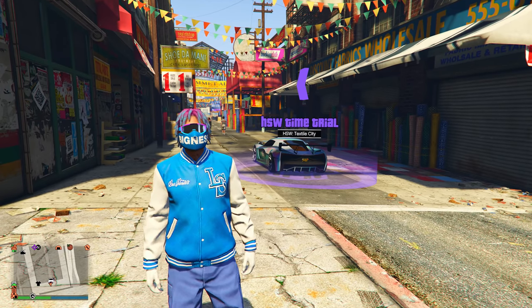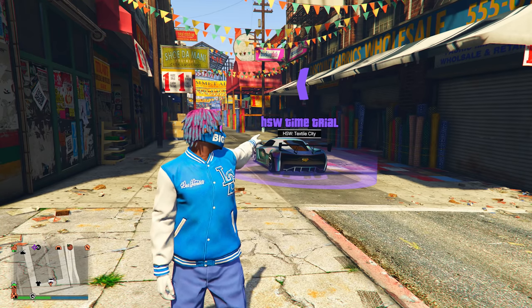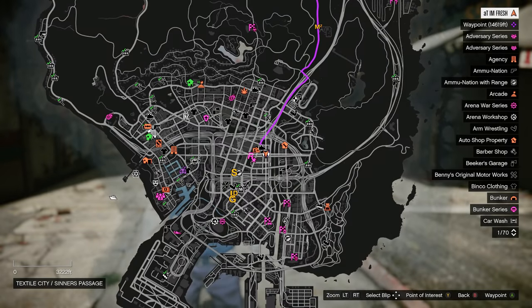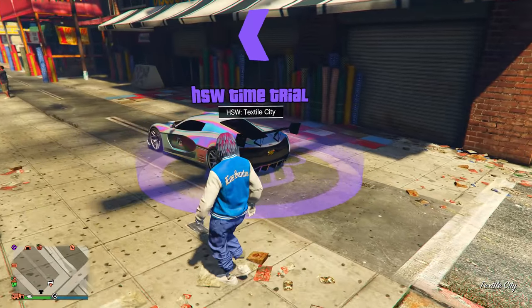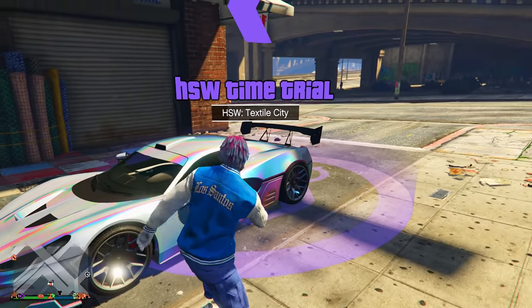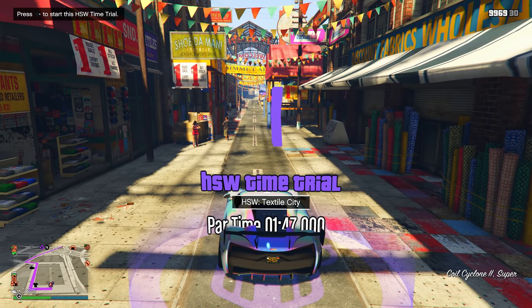The first money method is the HSW Time Trial. If you do not know where the HSW Time Trial is located this week, I'll show you right now on the map — it's going to be located right here, so make your way over to this exact location. These HSW time trials come out once every single week and it's something you do not want to ignore because you can make a lot of money in just around one to two minutes.